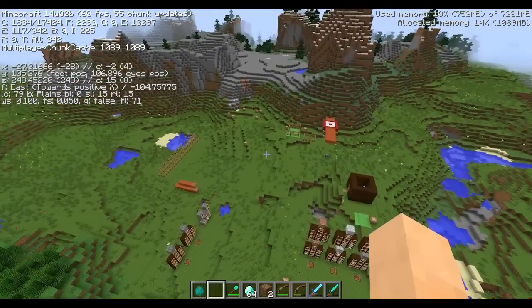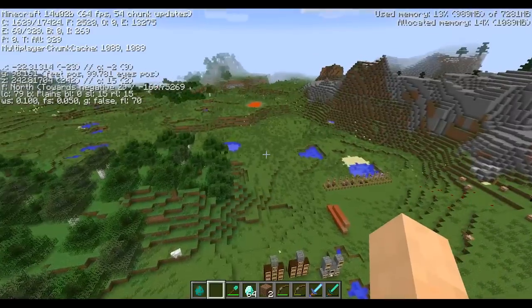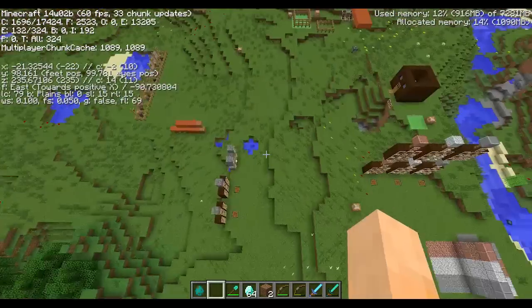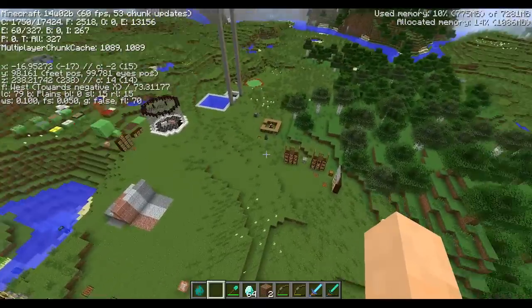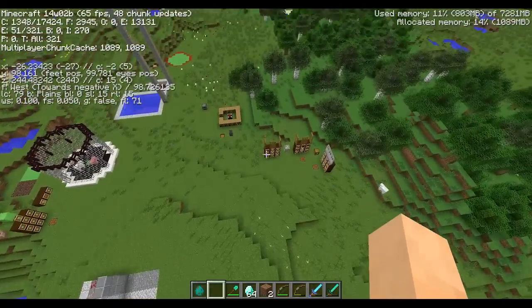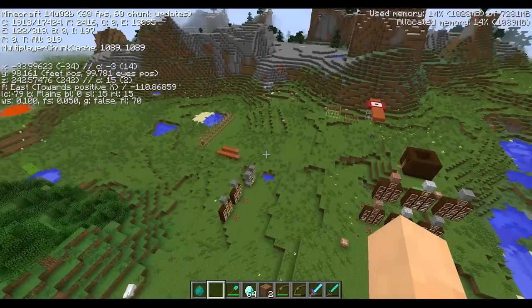If you hit F3 now, you'll notice next to the east-north-west indicator it says 'north towards negative Z, east towards positive X.' This just helps you reorient yourself so you don't have to walk around watching which coordinates are changing — you'll know exactly which direction you're headed very easily.